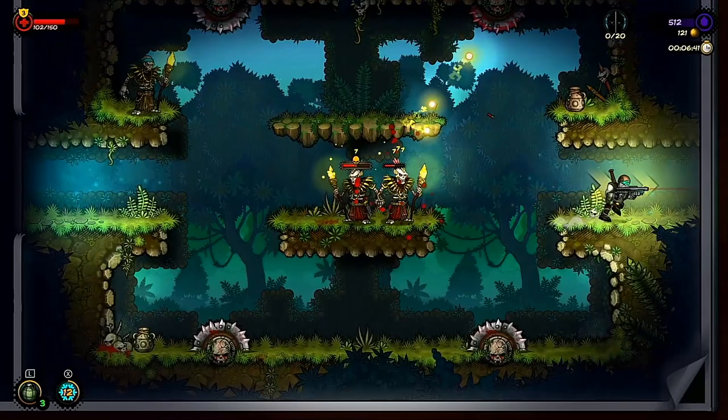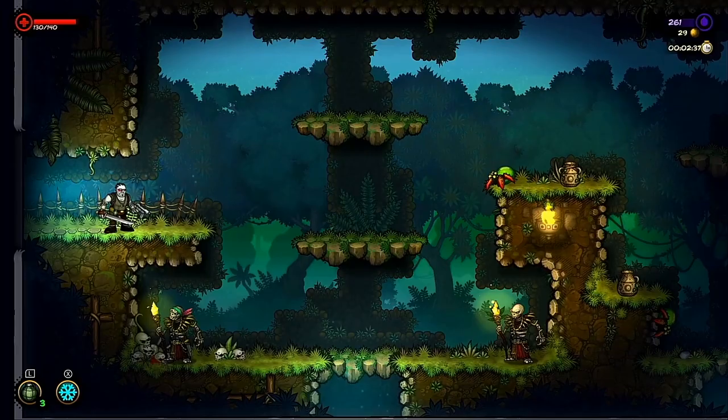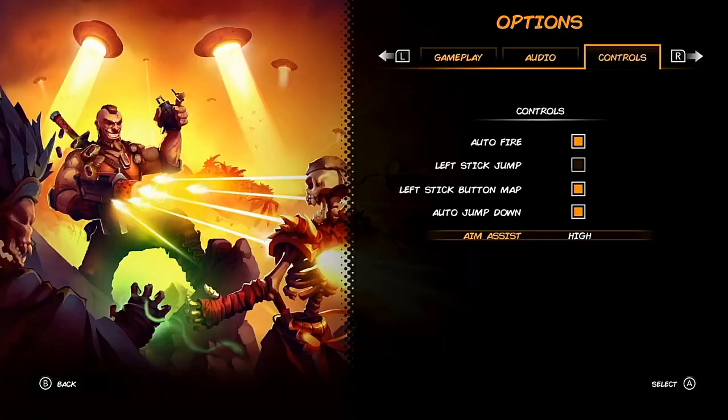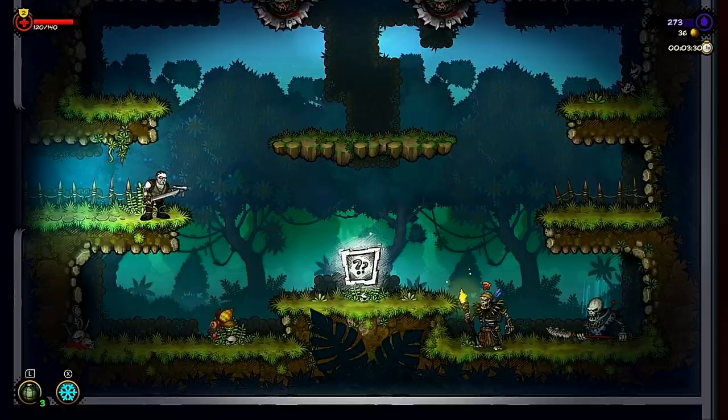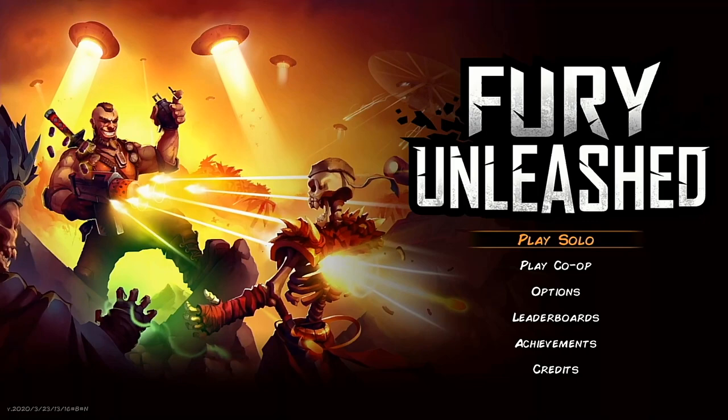The game features twin stick controls with the left analogue stick moving Fury and the right aiming your weapon. In the controls menu you can toggle auto fire on or off — with it on you automatically begin firing wherever you aim, but with it off you'll need to press ZR to fire. Due to the fast nature of gameplay I'd suggest leaving it on. The game also features aim assist; the higher the setting the more your aim locks onto enemies, so turning it off increases difficulty.